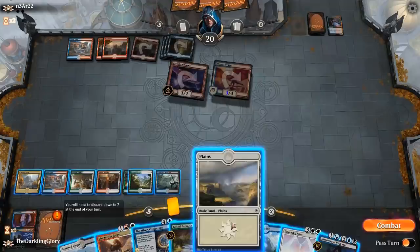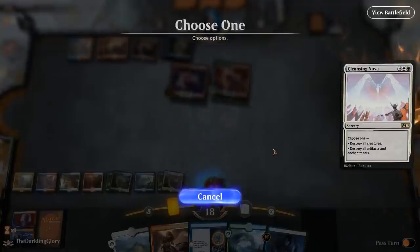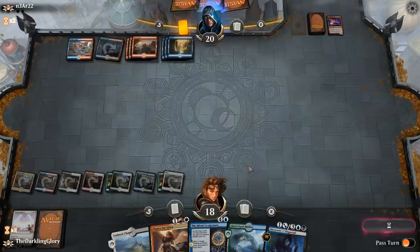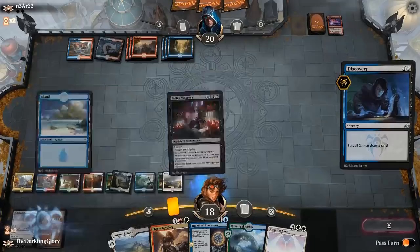We can go ahead and play our land. We can Gift of Paradise this Plains — this doesn't generate any mana this turn, but we didn't need the mana and we're fixing our mana base this way. I'm going to go ahead and attempt Cleansing Nova to sweep the board again. Opponent might be able to buy back the Phoenix, but that's a very slow clock when we're at 18. We need to avoid taking the big hits from the Enigma Drake. We have Discovery, we have a Mirari Conjecture to grind card advantage. Even if they play a bunch of creatures, we can fight against that. Put them down to three cards in hand — I would guess it's just burn spells. They probably should have fired those off at us already.